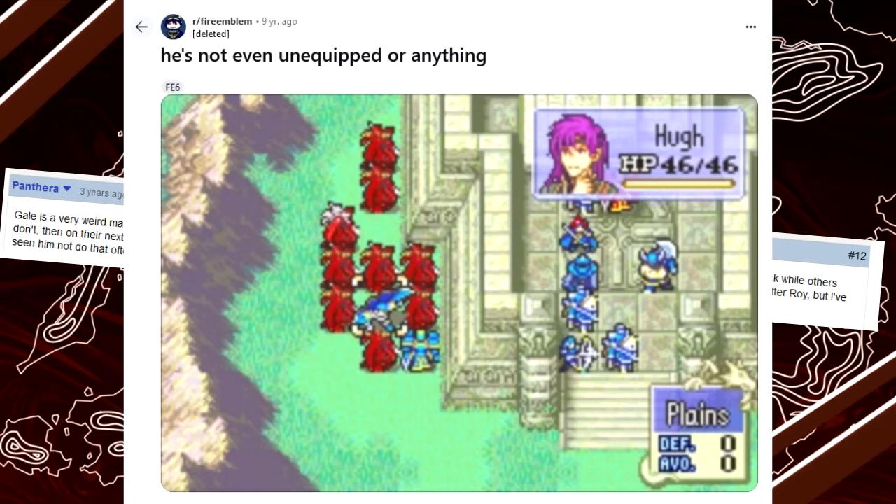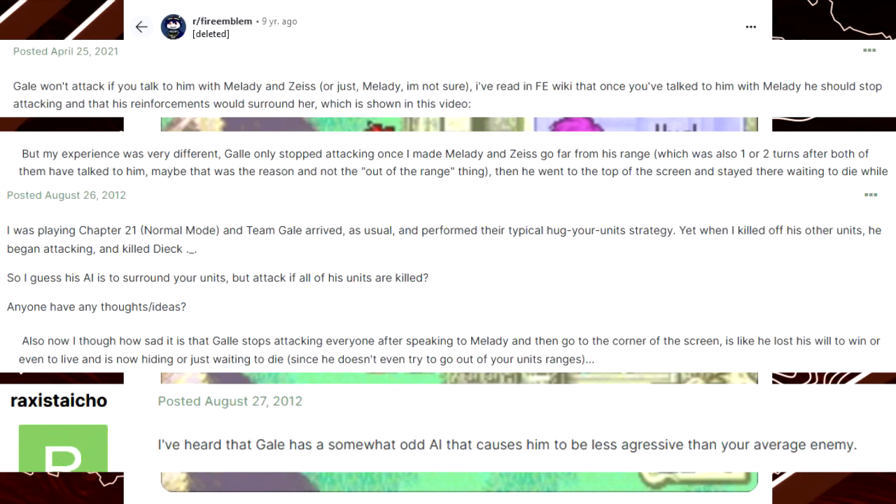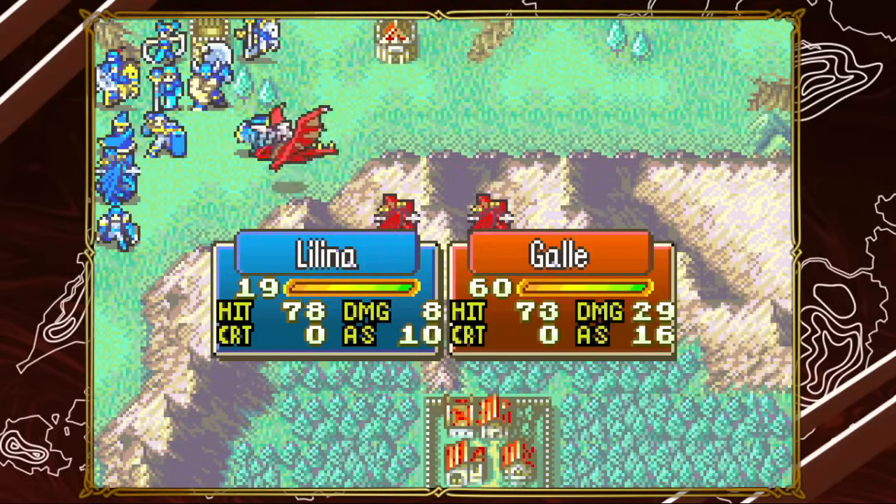The internet is full of reports of the strange behavior of Gal and his troops. Some people say that he doesn't attack, and some people say he suddenly became aggressive. His AI appears to be a lot more complex than most enemies.